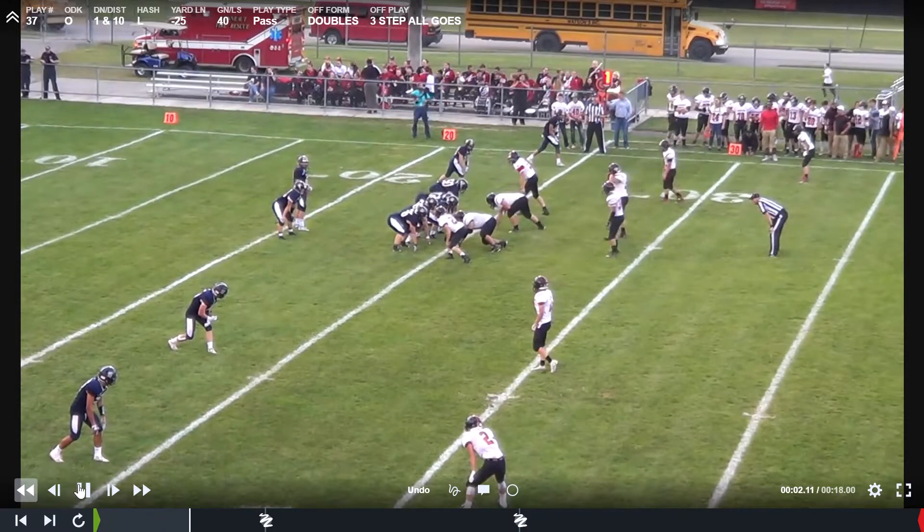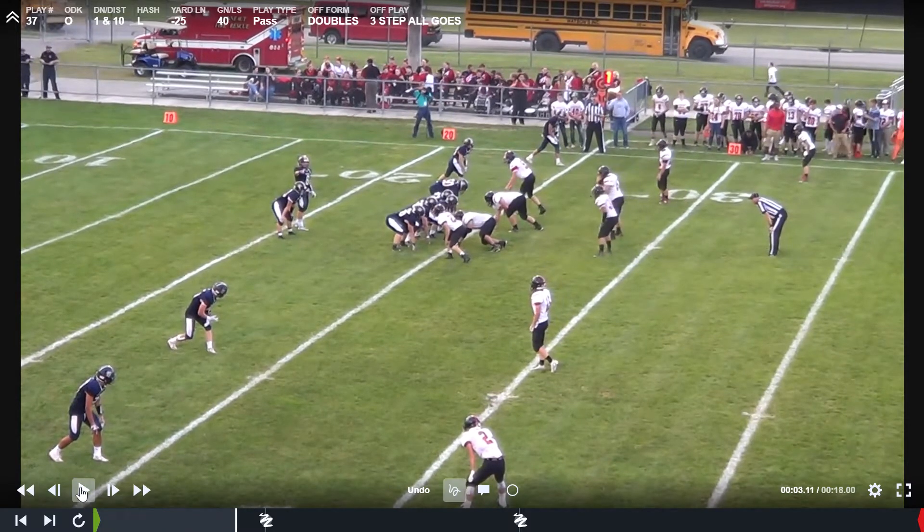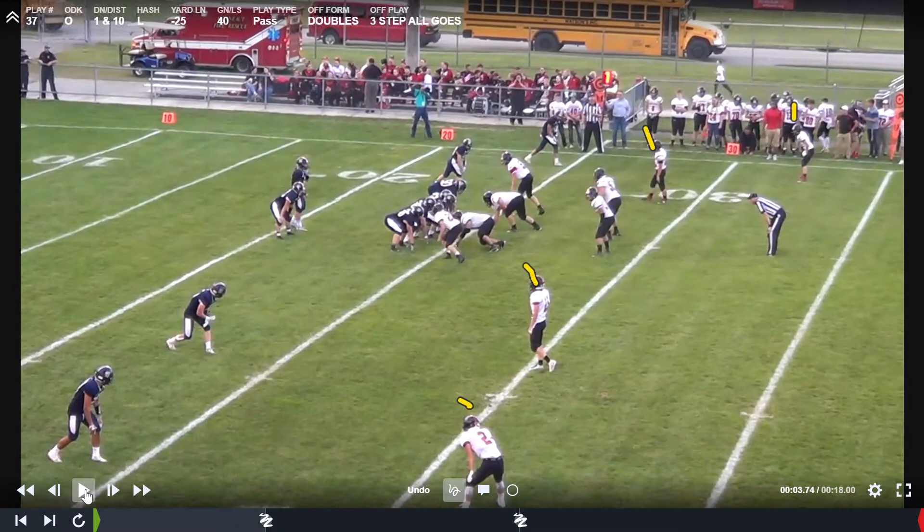Take what's open instead of what we like, even though the pre-snap read wasn't a bad deal here. We go all goes out of doubles again — doubles makes it easy. We want hash, hash on the pre-snap read. As we've taught for years, if this guy is more than six or seven yards off, we can just give these guys hitches. He gives him a hitch and he gives him a hitch. This guy is up tight, so he's got to keep the all goes on. I agree with the hitch here. He likes the boundary throw, which is fine.